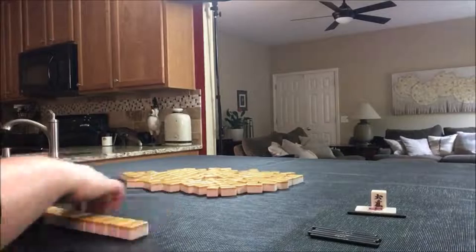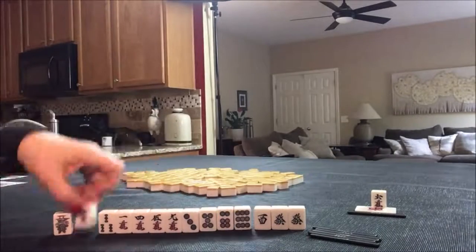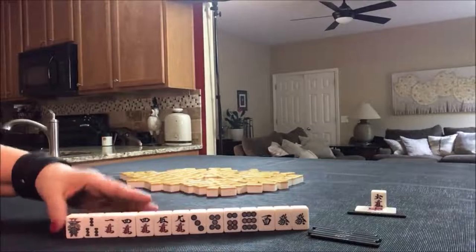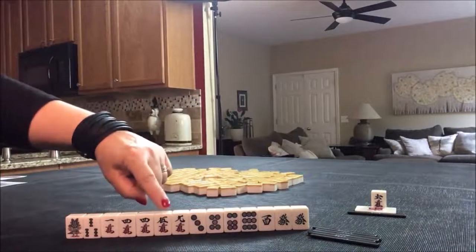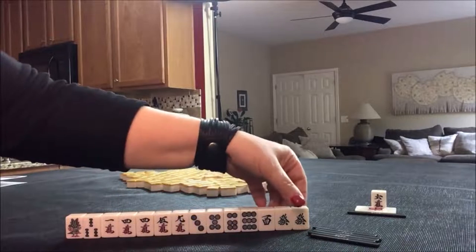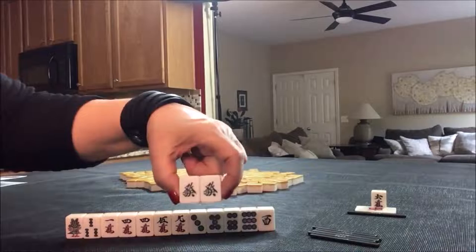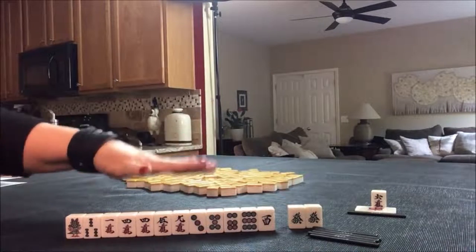Seven Crack is Dora. For this set of tiles, seven Crack is Dora. We do have a five and a nine. I think I would try for a dragon pon — chi and pon at will.